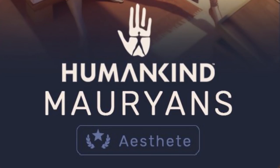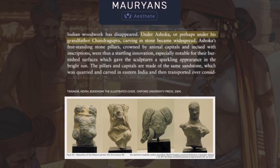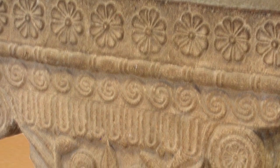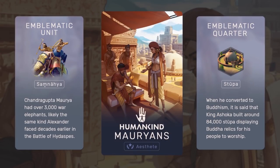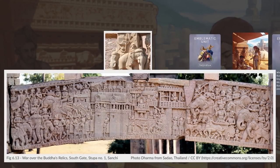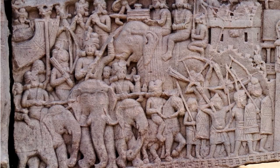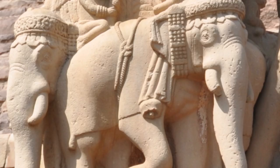The Mauryans being labeled as Aesthetes is a representation of their artistic talents and the major artistic evolution that took place at the time. A Roman author once described the Mauryan palaces as superior in splendor to those in Persia, and a lot of Mauryan art, with Persian and Greek influences, is extremely intricate, exhibiting the transition from the use of wood to stone in Indian art. The emblematic unit's name is the Sanskrit word for war elephant, a concept widely accepted to have originated from ancient India well before this era. The war elephants of the subcontinent were notable, with Chandragupta Maurya supposedly leading an army of 9,000 of them, and one section of the Mauryan war office was dedicated solely to the care, catching, taming, and training of war elephants.